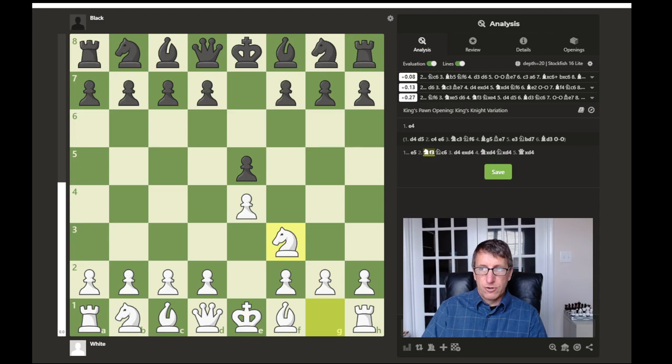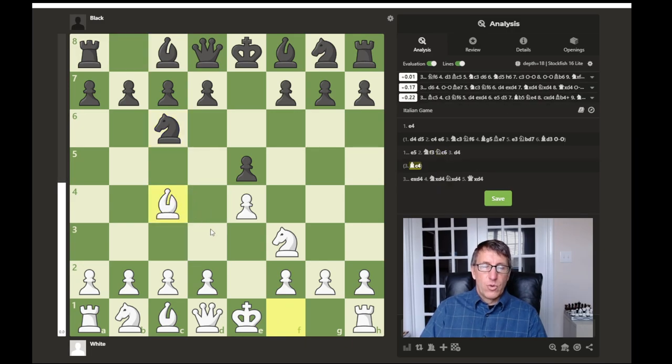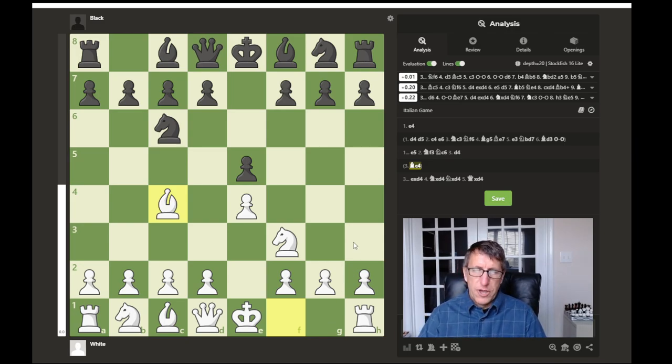The opponent would generally develop a knight towards the center as well. Another option could be bishop to c4 — here we see a bishop developed before the other knight, but that's okay because this bishop is attacking the center. It also attacks the possibly weak f7 square, which is only protected by the opponent's king. Also very important: now you're ready to castle to the kingside. A general opening principle is to get your king castled to safety as quickly as possible.